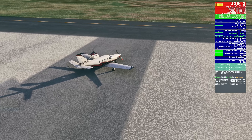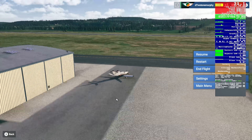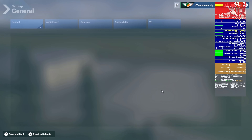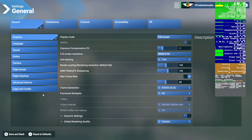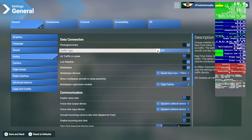Now two more settings to check, specifically for multiplayer or group flying. When flying online, you don't need live traffic — either AI procedural or live traffic being injected into the sim. Turn that off. There's no need for it in a group multiplayer flight.